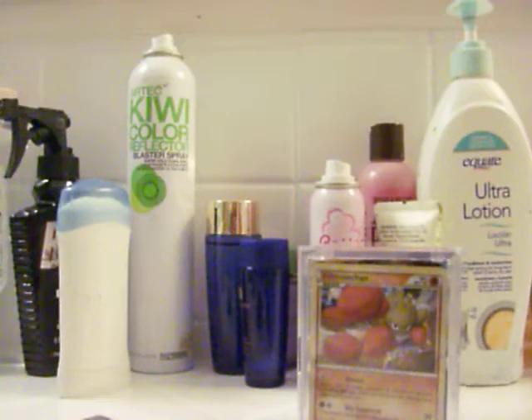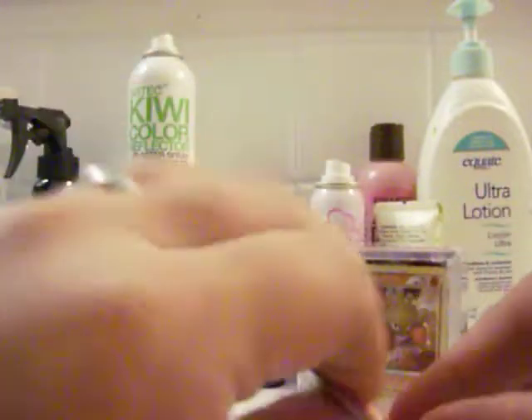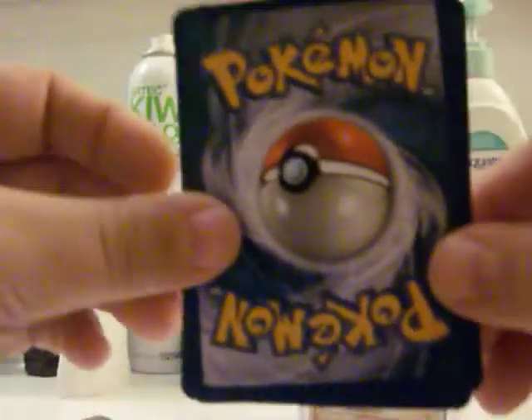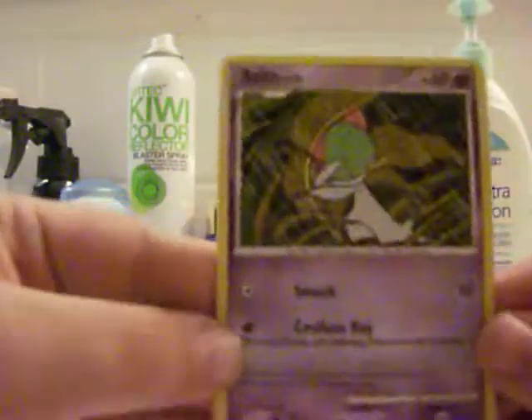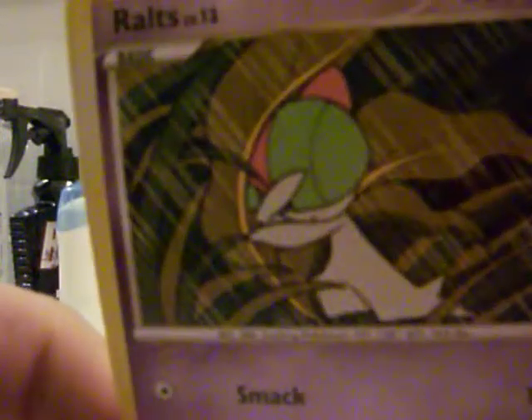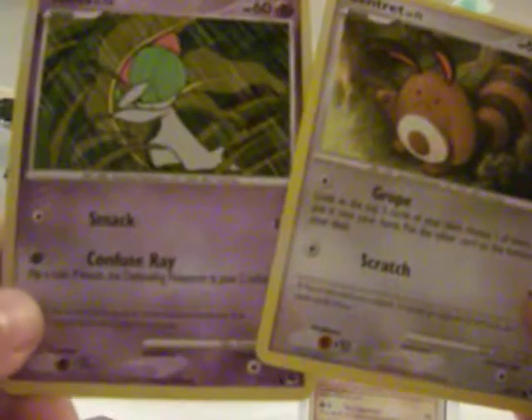And number seven. Oh, poor Ralts looks like he's being rained on. I do like Ralts. I thought that was a good-looking Pokémon. Pretty cool, I like the artwork. And Centiskorch. The Ralts and the Centiskorch are both Call of Legends cards.